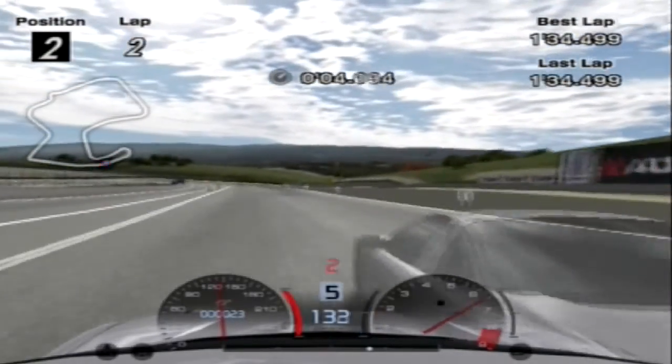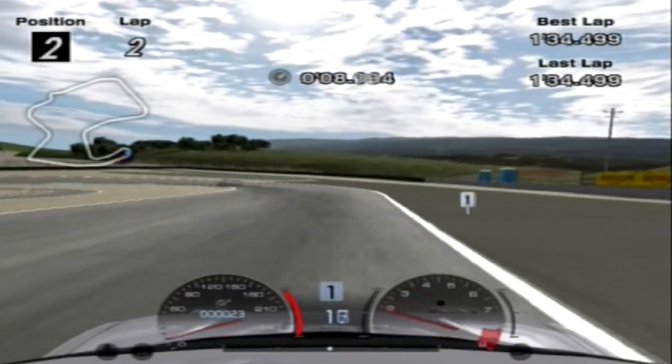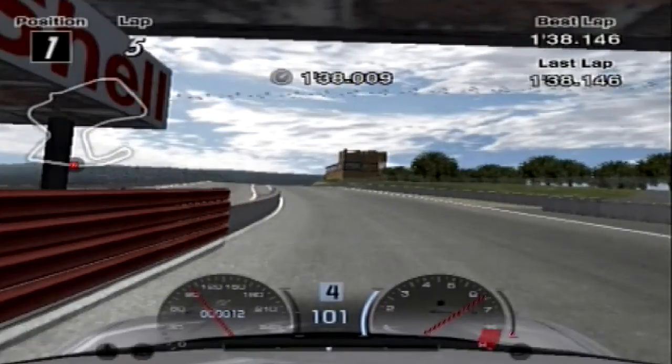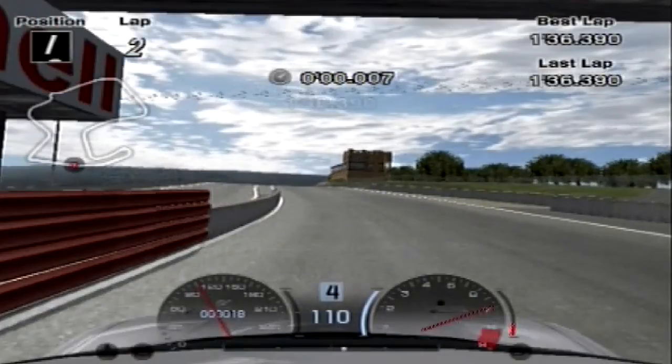Let's look at exactly how much nitrous improves straight-line speed by checking the speed we cross the line when finishing each lap. On the standard lap time with no nitrous fitted, we crossed the start-finish line at 100 miles per hour. With nitrous on the 10 setting, we crossed the line at 101 miles per hour — only a 1 mph improvement. Then on the 40 setting, there was a big gap: across the line we were going 110 miles per hour, showing that the feeling of a bigger boost was in fact true, and explaining why there was such a big reduction in nitrous duration.